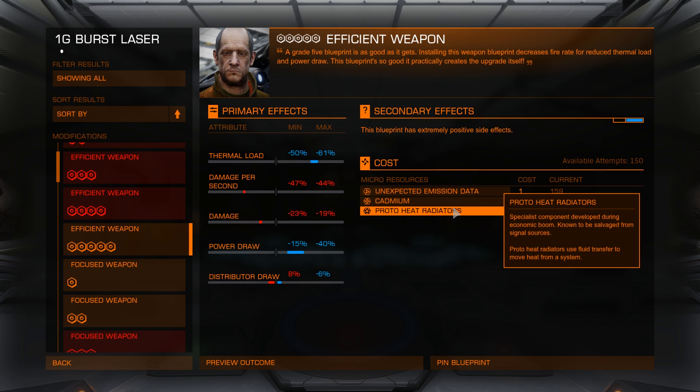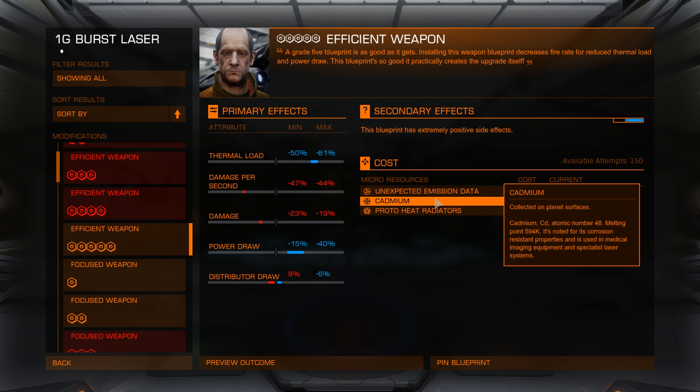Otherwise you'll end up getting a bunch of other random stuff. So: independent boom, high-grade emission signal sources. If you need cadmium, just go to eddb.io, go to the planetary body tool, search for cadmium in the planetary list, put in your reference system, and BAM — you found a planet nearby with cadmium.